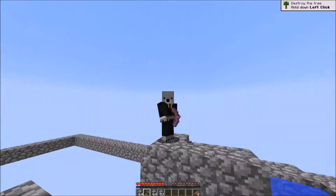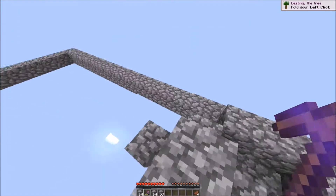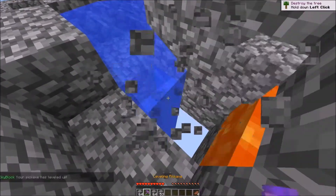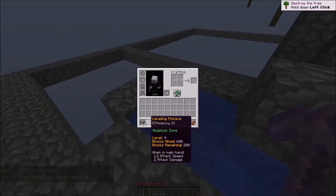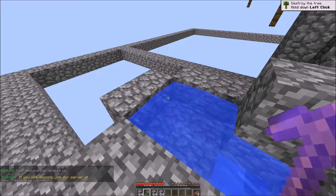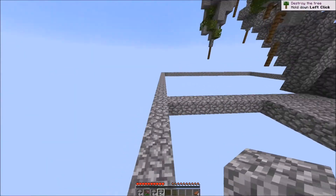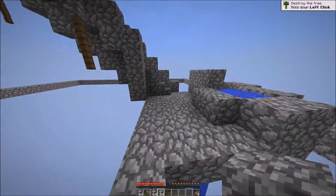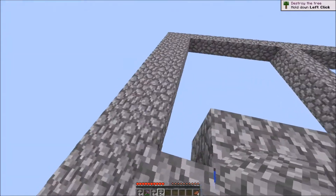This next block I break with my pickaxe will allow me to upgrade it. Right now it's efficiency 3 and let's see what happens when I get to efficiency 4. I believe it's gonna go to efficiency 5 next time and then go back to a stone pickaxe with no efficiency. So I'm gonna stop mining for now and start filling this in.